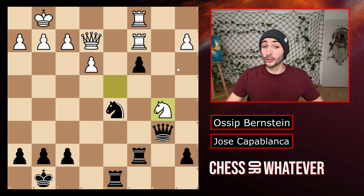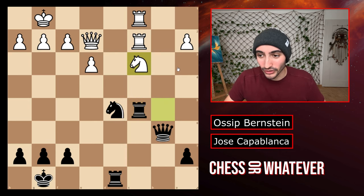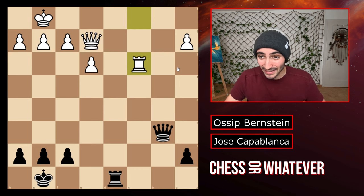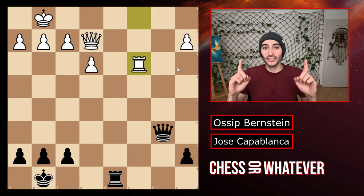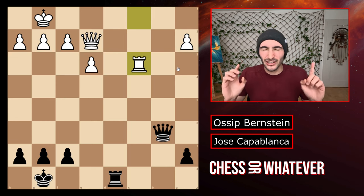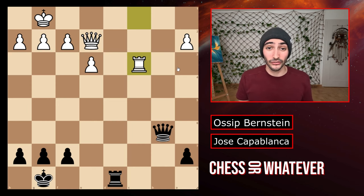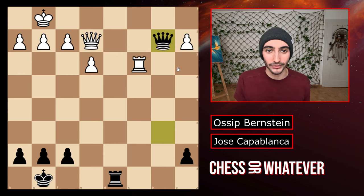Bernstein completely missed it. Black moves the rook away. Now white takes on c5, and after the sequence of captures white is just up a pawn. But Capablanca saw this and played an incredible move. The correct move here is queen to b2 and white resigns.